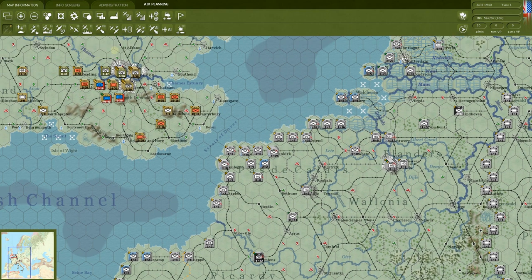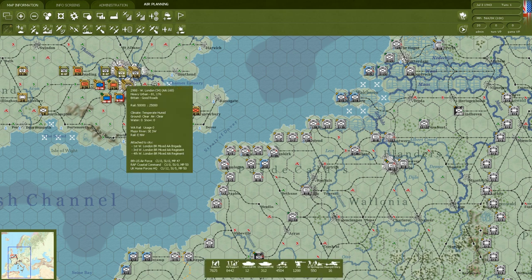Let's go back up to West London. These are our own forces, so we have much more information. Attached to the city we have three anti-aircraft units: the London British Mixed AA Brigade and two regiments — totaling 160 AA. Of course there's a lot of anti-aircraft in and around London given the Blitz. There are also three units here including the 8th U.S. Air Force, with combat units, support units, and movement points shown.